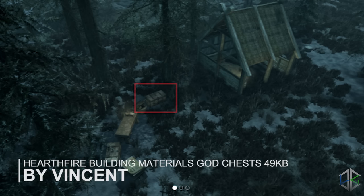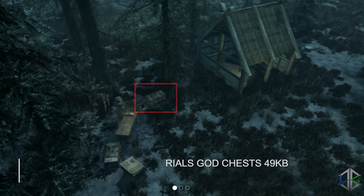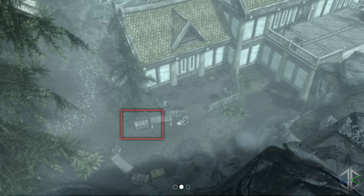First up we have the Hearthfire Building Material God Chest. It adds a chest full of everything one could possibly need for building your house in Hearthfire. Not only are building materials included, but materials for all of the trophies are included as well. It warns you not to store anything in these chests as you will lose them. Note that sawn logs cannot be added to the chest as they never place in your inventory — to compensate, the chest contains a large amount of gold for you to buy them instead. The chests are located at the main building sites outside all the houses, and you'll see their locations in the screenshots in the video.